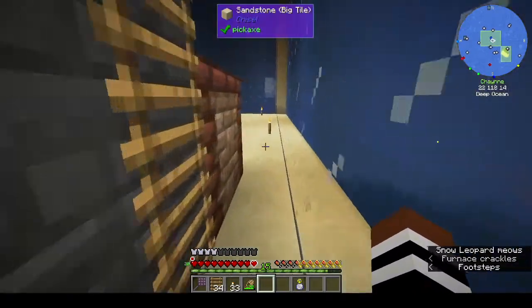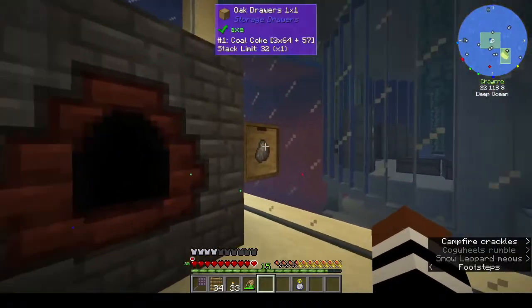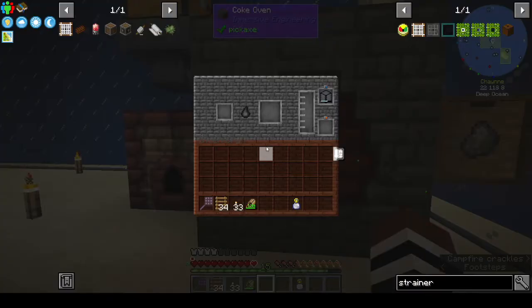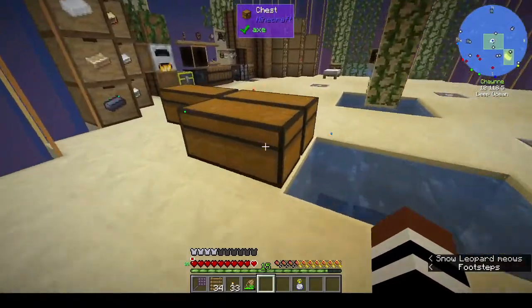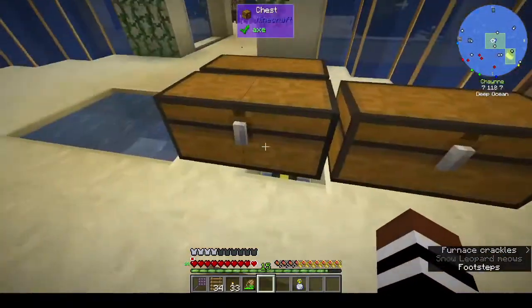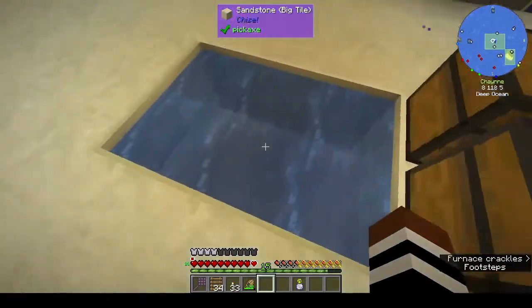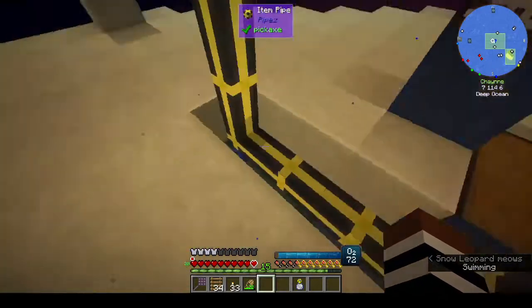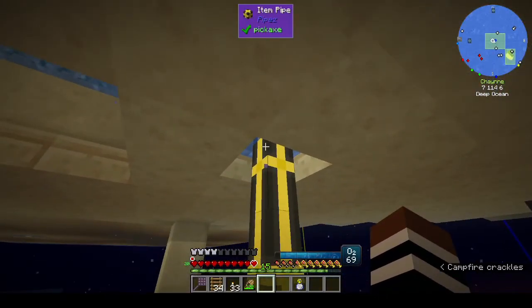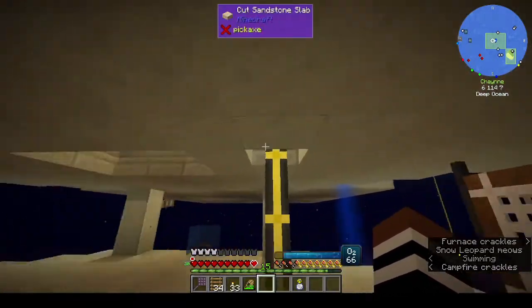There are more compact item pipes going around the back to put in the coke. There's no more charcoal so I need to fill that up. I also have a pipe going from my chest up to a chest in my base.